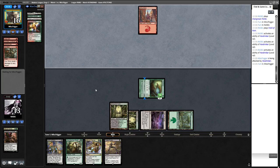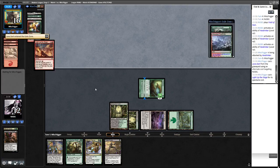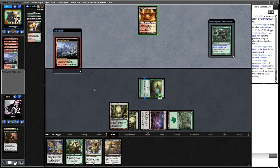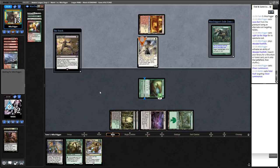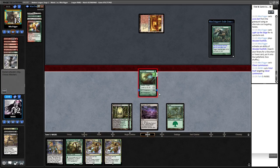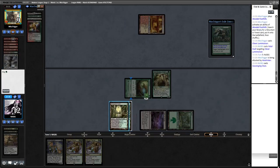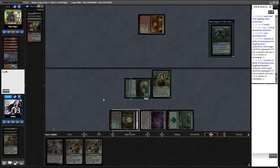Opponent is still looking for that next land. Flashing back Lava Dart - they do find another land. We're just going to go ahead and push that. No point taking more damage. We could Field of Ruin here but I think we're just going to Scavenging Ooze, then make Ooze a four-four right now so it can't be Lightning Bolted. Gains us a little bit of life as well.